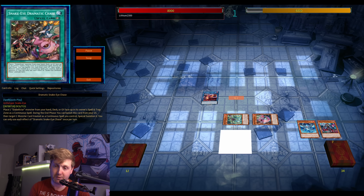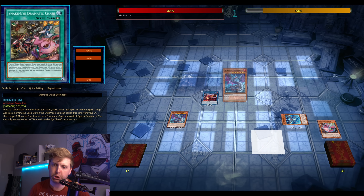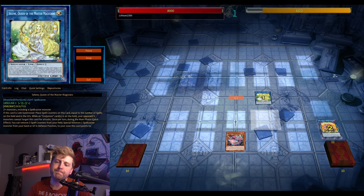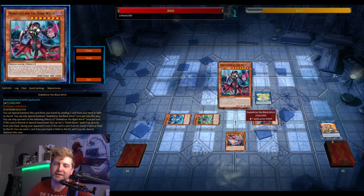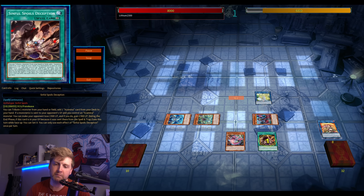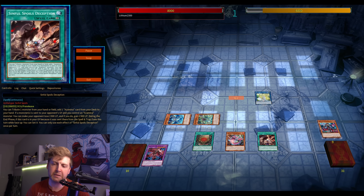A small difference here compared to previous combos: you search out Dramatic. Because you already used Beatrice sending Witch, you need access to Witch. Double Star Witch — and because of Dramatic you're able to get to that, send itself to the graveyard, then eventually Selene reborns Witch, and so on. Basically the same combo as before.